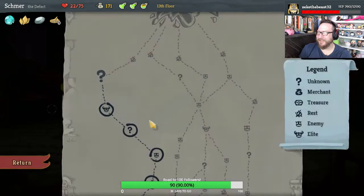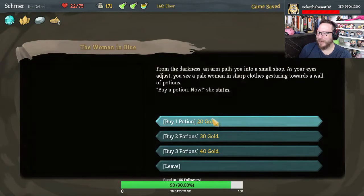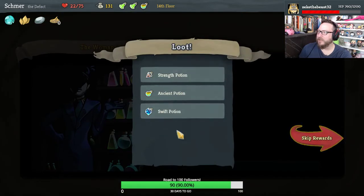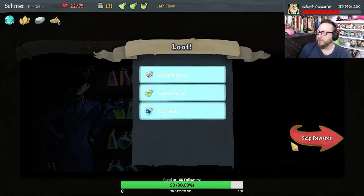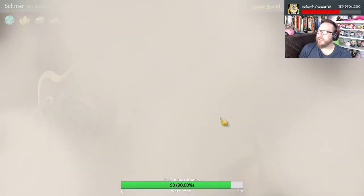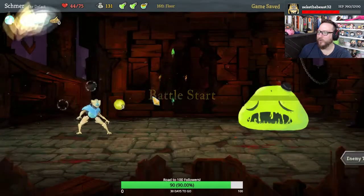I'll take another Static Discharge. We're going to have to heal, which is a bummer. I'm going to look for three potions here and see what we get. Honestly, I don't think it was worth it. Let's rest and move on to Slime Boss.